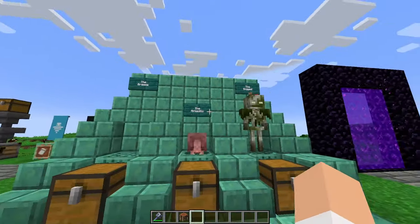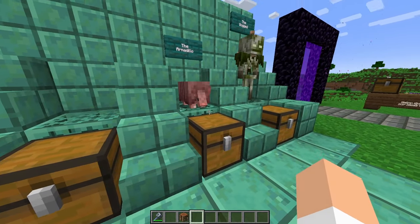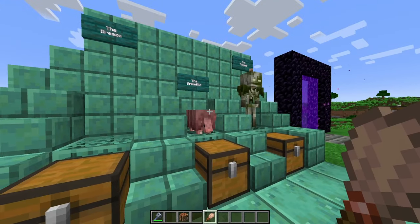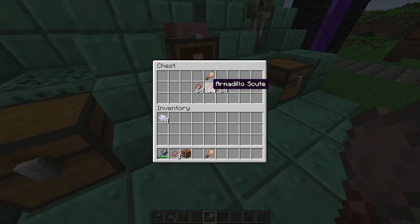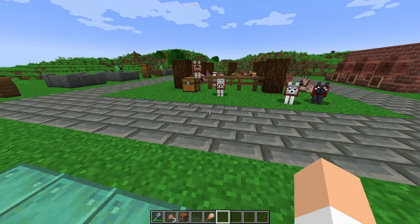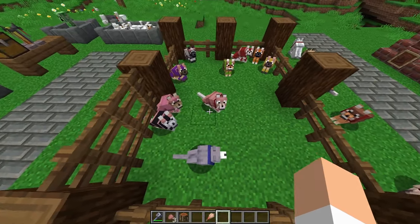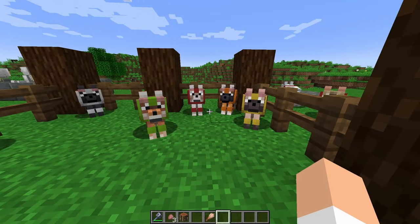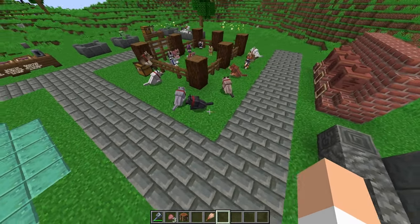We have the armadillo — the brand new passive mob that comes with this update — and their main function is producing scutes. The way that you get scutes is you use a regular brush, just like you would use for archaeology, and right-click on the armadillo. With the scute, you can craft dog armor. You can actually see what some of the dog armor looks like on these puppies, and you might also notice that the puppies look a little different because there are a bunch of brand new dog variants that were added to the game.